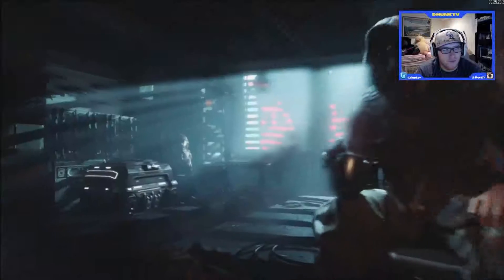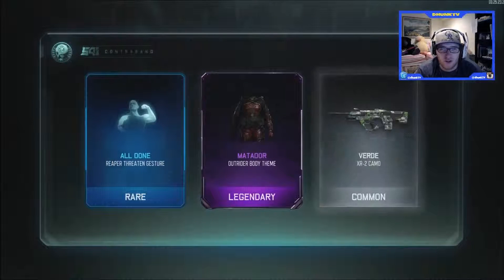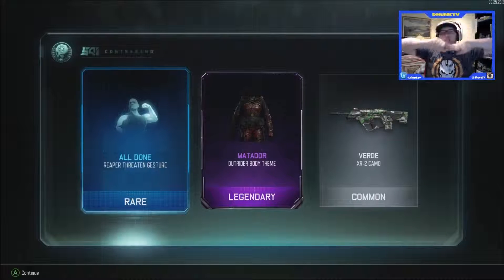In the last one: we got the Reaper Threatened Gesture rare, the Matador Outrider body theme — legendary outfit for Outrider — and the Verde XR2 camo. That's pretty cool, we got two rares and a legendary. Might check out that Outrider.